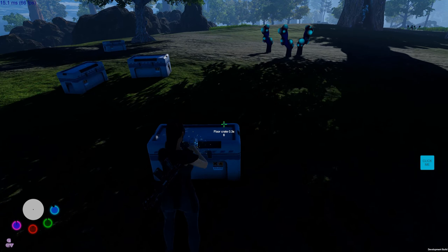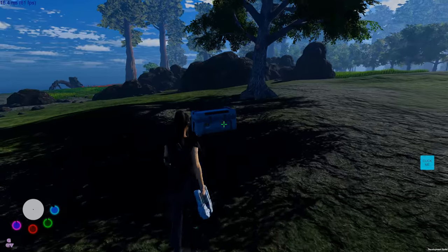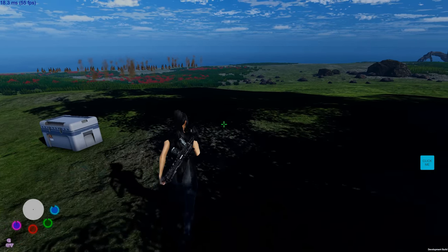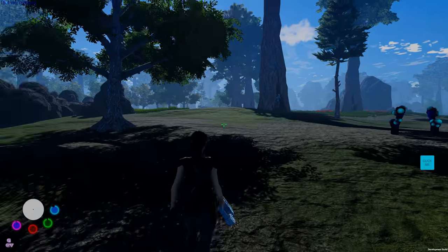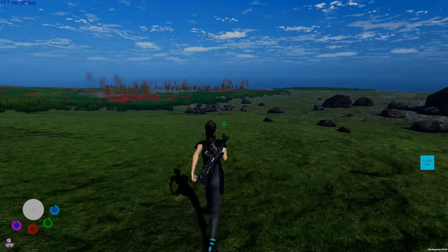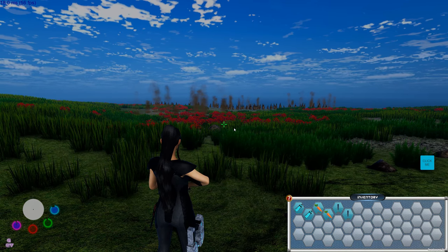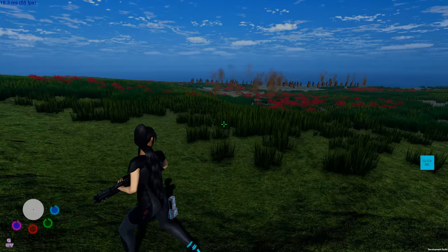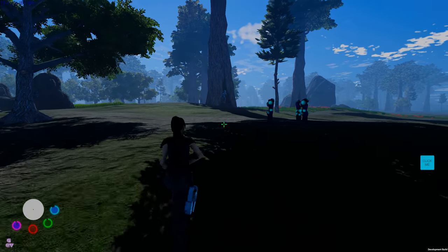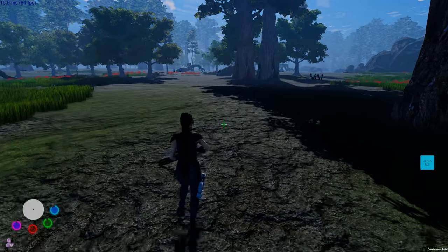In the previous version it didn't matter what you chose with those world parameter sliders — you always had a lot of mountains and mountain ranges, which made things quite difficult. Let's check what we have. Looks like we have copper here. In a random world nothing is in a set place like it was on the test map. Let's see a nice clear area.